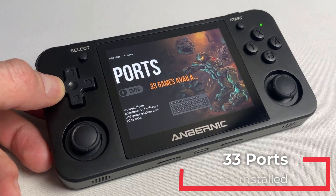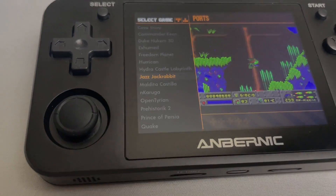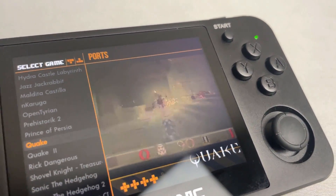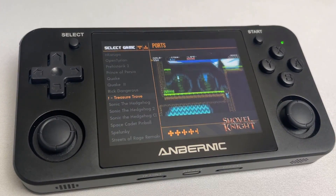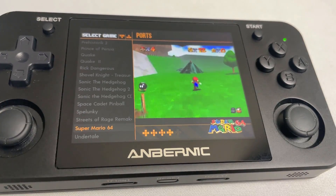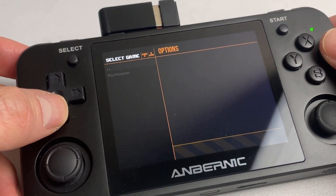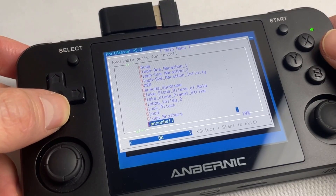A special category to mention are the ports. Here you'll find pre-installed games like Duke Nukem 3D, Jazz Jackrabbit, Prince of Persia, Quake 1 and Quake 2, Shovel Knight, Streets of Rage, Super Mario 64, and many many more. If that's not enough, it comes with PortMaster pre-installed, so you can download even more ports to this device and will be able to download further ports in the future as they get ported and provided by PortMaster.